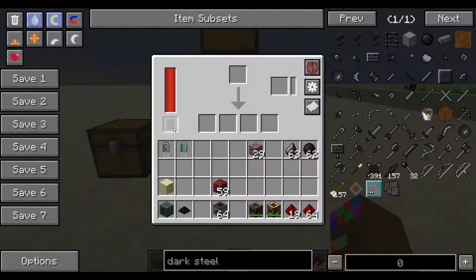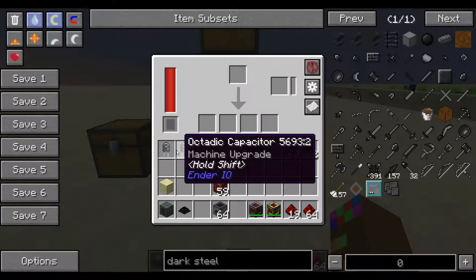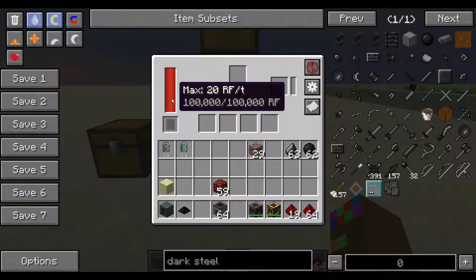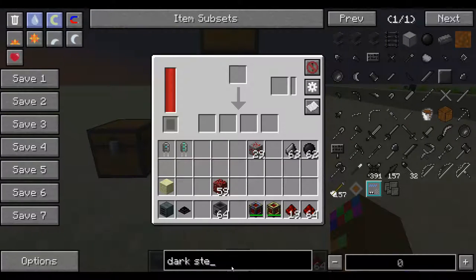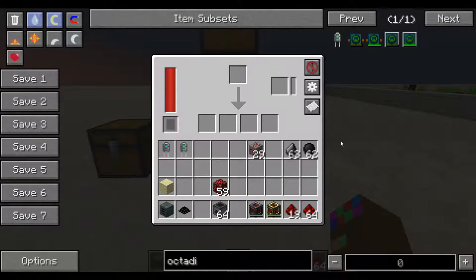Basically it comes like this and you just power it, and then you can have these capacitors to increase the speed and increase the amount of RF that you can contain in this machine. The octatic capacitor is the highest tier capacitor in EnderIO and it may take a little while to get. If you don't have the resources, I am just going to show you the crafting recipe.